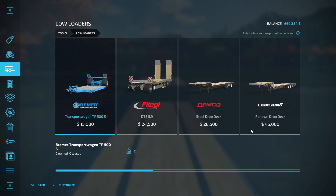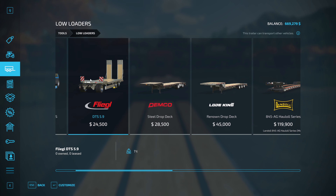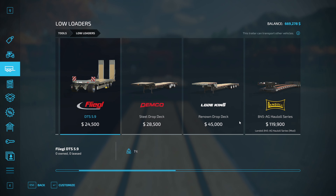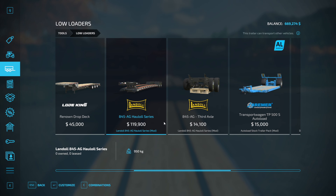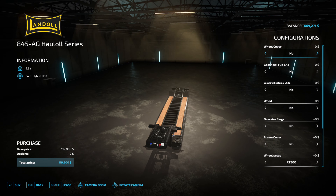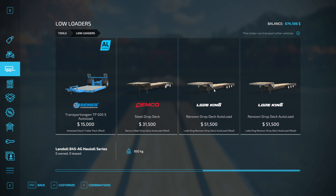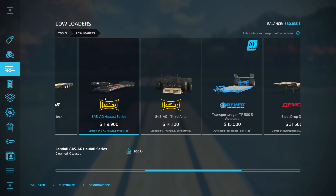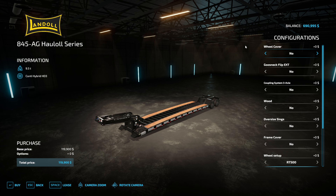These slow loaders - this one's wider but not wide enough. This one - I wonder if that one will fold out. It looks like it will. It has these things along the side where they fold out and can hold wider pieces of equipment. Looks like that might be our ticket. Let's give this a try - I believe this is the Landoll 845. I'd like to say Custom Modding but don't quote me on that.